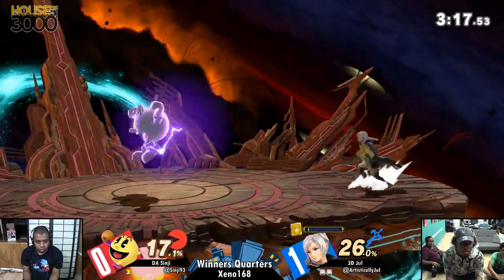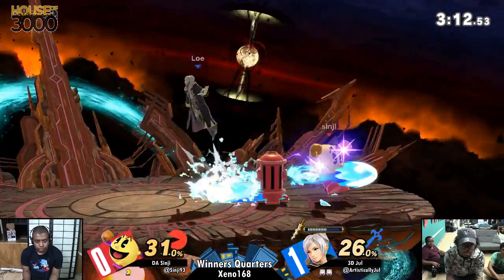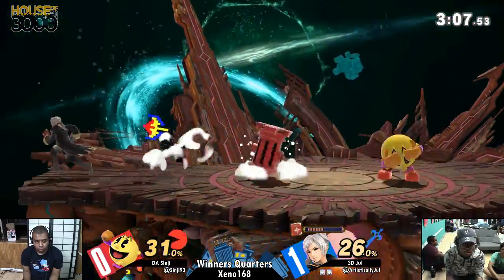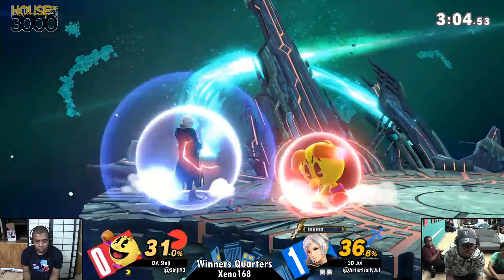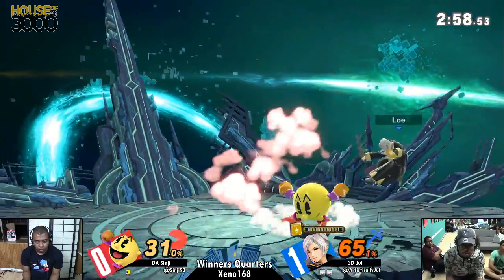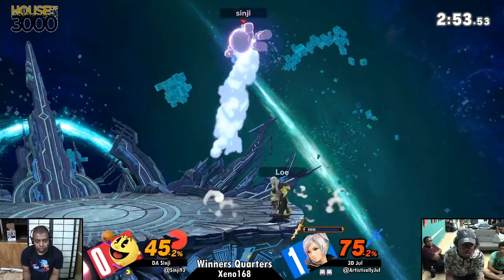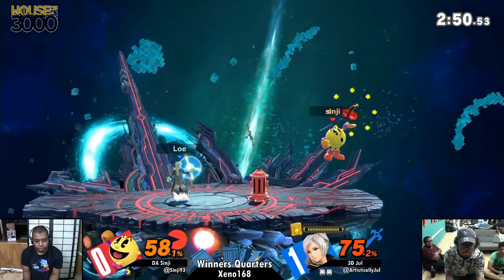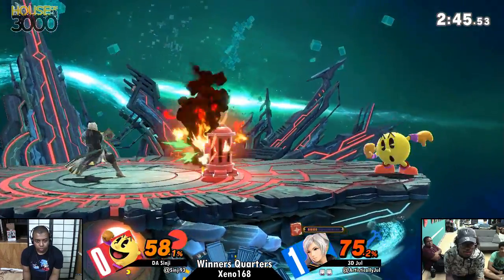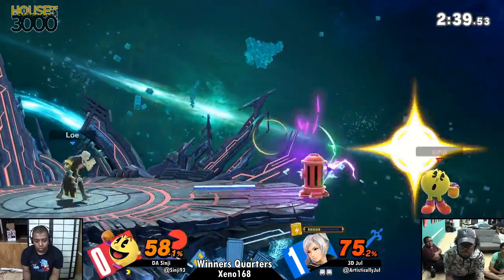Jewel's just got counterplay to everything — Sinji's been unable to find any answers. Sinji's been forced to take the offensive for the first time in the set, but it might be too little too late. Jewel's game plan has not moved an inch since we started the set, and the worst that's happened is he's just gotten more creative with how he's pressuring Sinji. The way adapting works at a fundamental level is that you don't have to change your game plan until your opponent changes theirs.